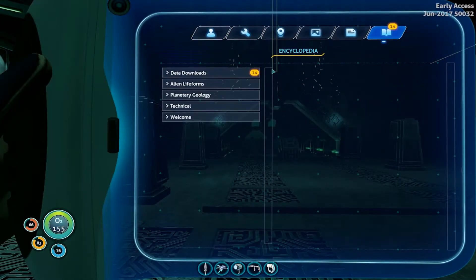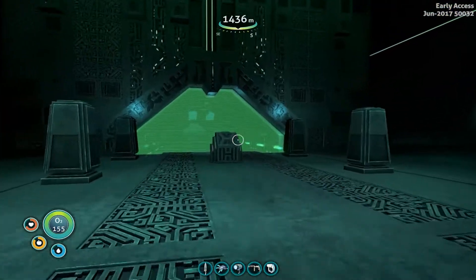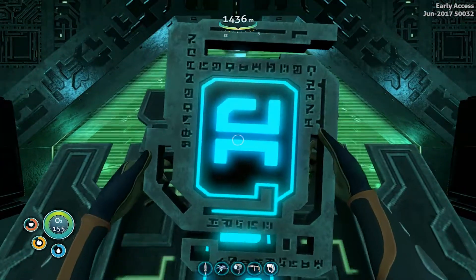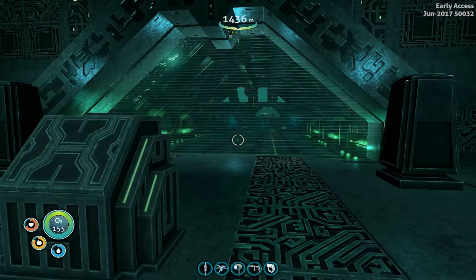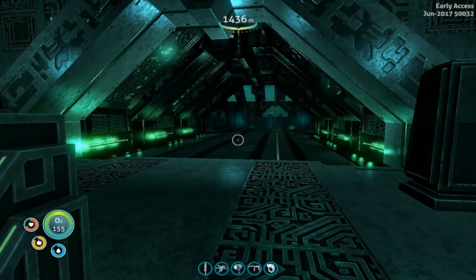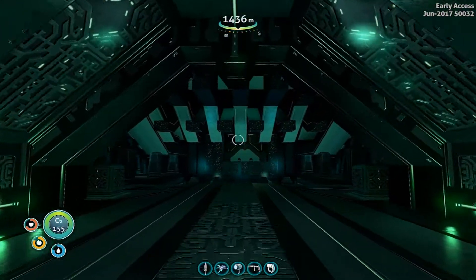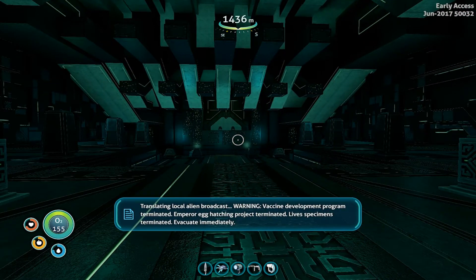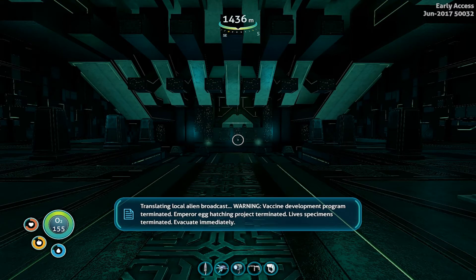I still have all this alien data. I want to focus on completing the rest of this area first, then look into it when we get back to the base. So we've opened the door to the rest of the facility — translated: local alien broadcast warning, vaccine development program terminated, Emperor hatching project terminated, live specimens terminated, evacuate immediately.